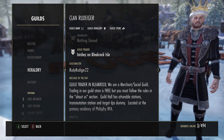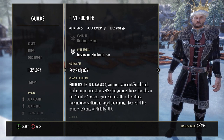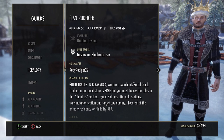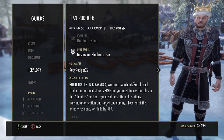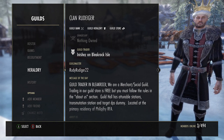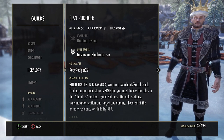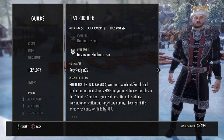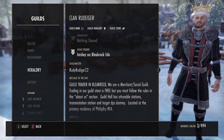Before you start recruiting, it is important to set goals for your guild. Determine ahead of time what kind of guild your operation is going to be. Most early guilds in the game make the mistake of trying to be what is called an everything guild — in other words, they want to have it all.